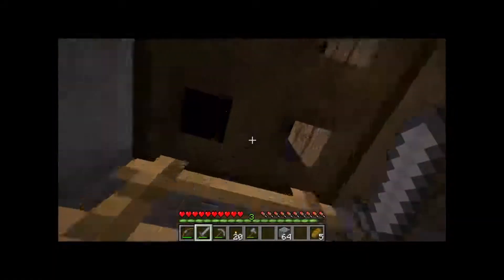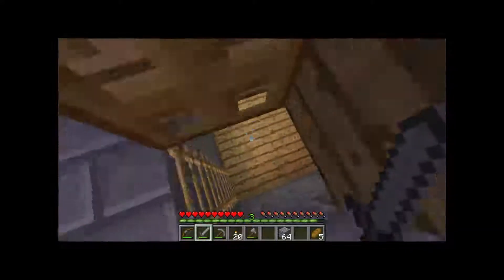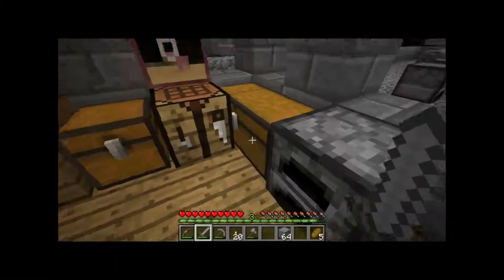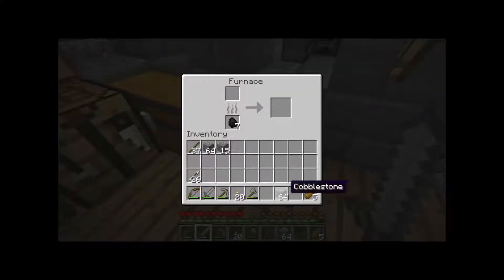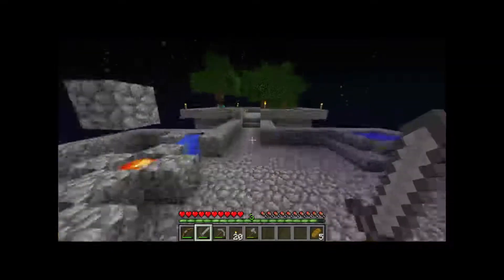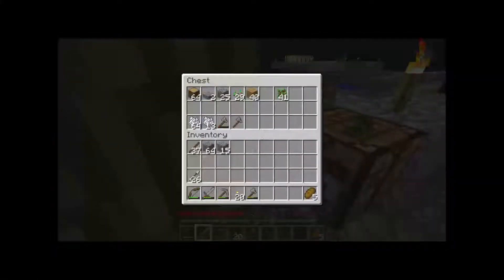I need to go the other way. We still need charcoal — I got some here. Can you make some? You should have some logs. I'm first chopping all the trees down. There should be some logs in this chest too. It would be cool if you cut one log and the whole tree falls.